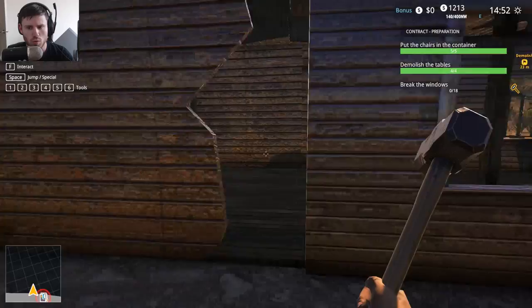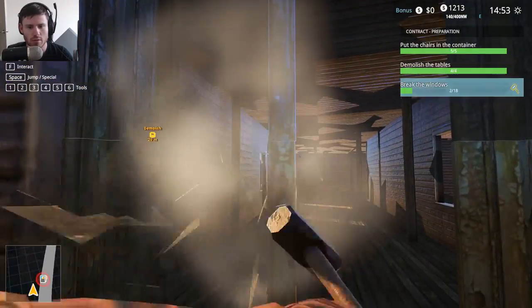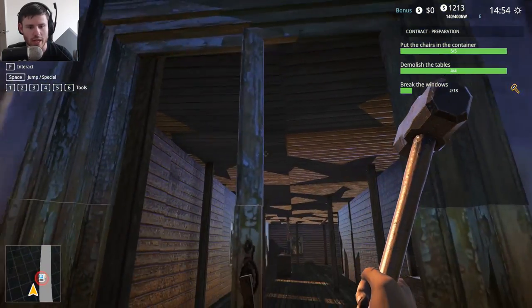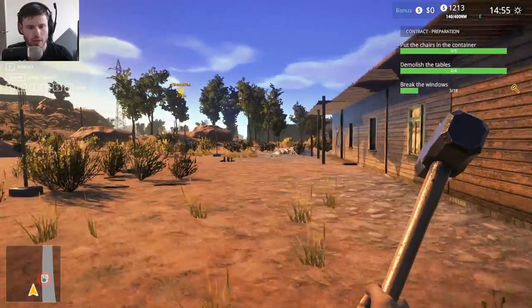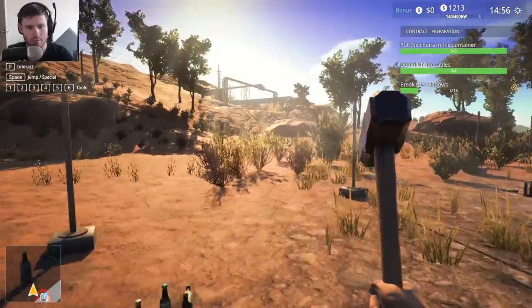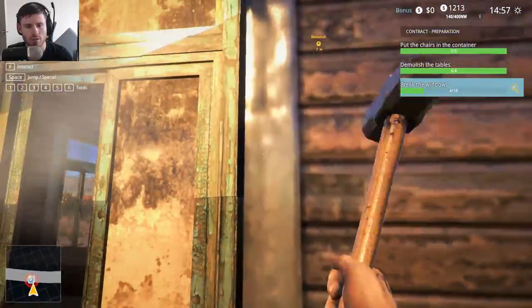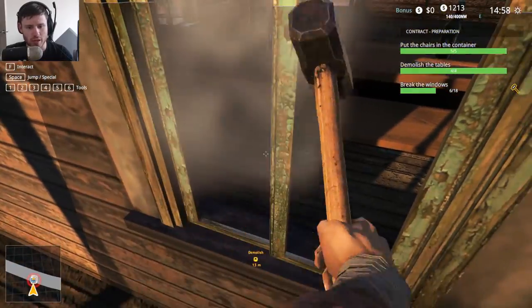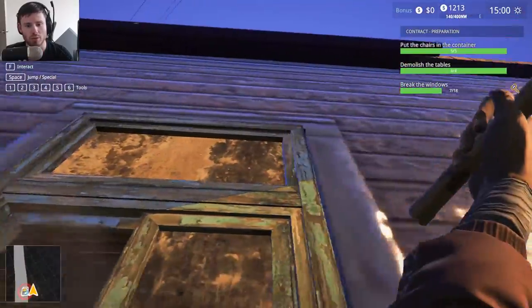So now break the windows. What windows? Like this one? They're including the window frames and everything. You know what, this is probably all stuff that we have to do just with hand tools, just picking up the chairs and stuff like that. But the next stage will probably be all with the bulldozer.